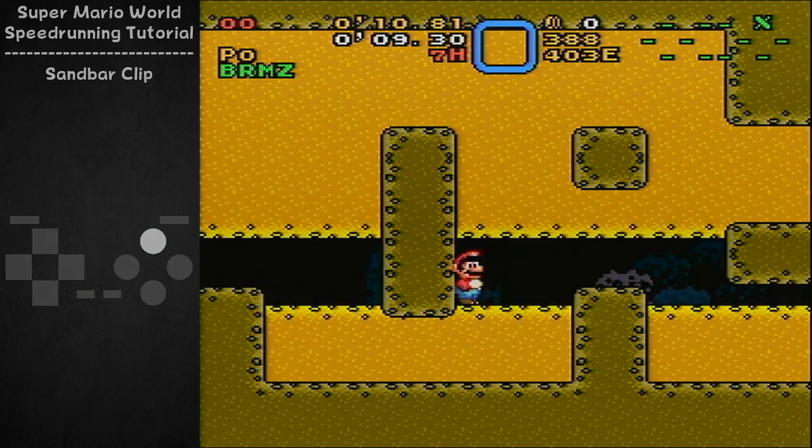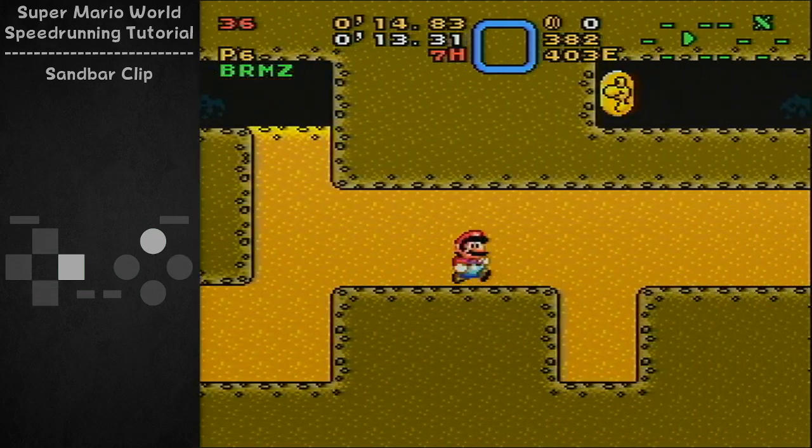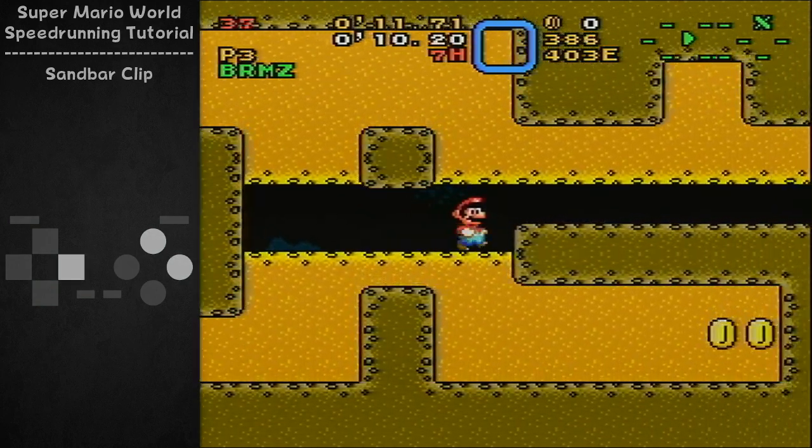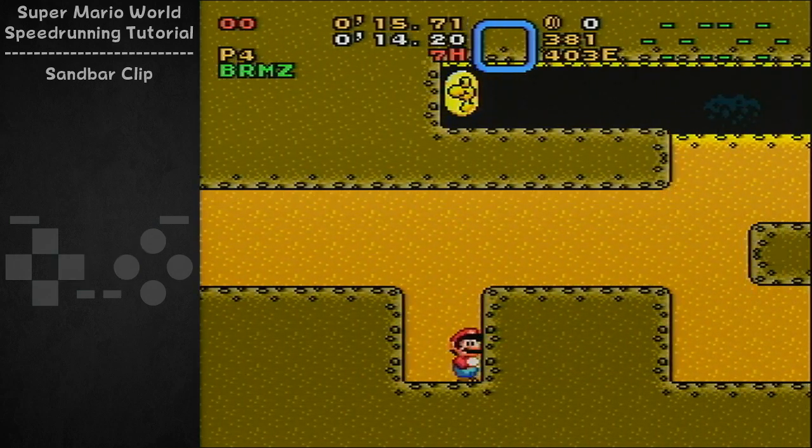Don't jump early. If you run too early, you can still save it just by delaying your spin jump. If I run a bit early here, I can just slide and then delay my spin jump, and I'll still make it through the sandbar.